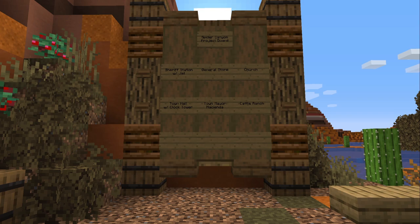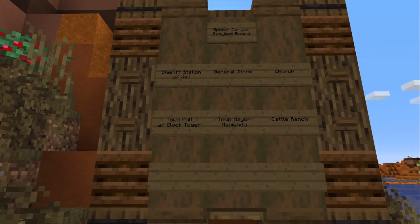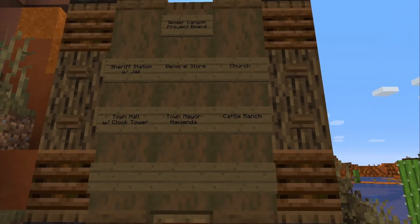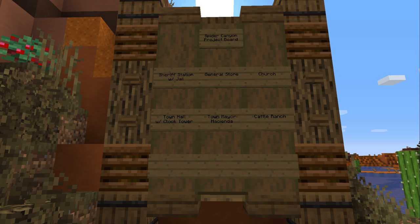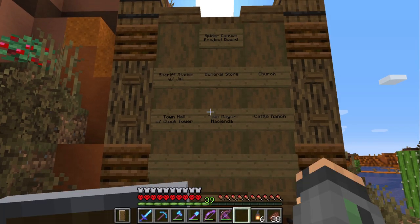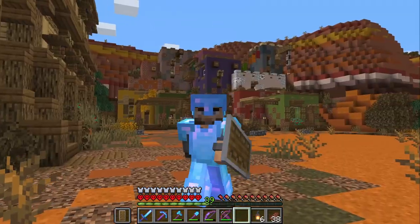I'm at our project board — I wanted a separate one specific to Spider Canyon, let me know what you think. Right now we've got a sheriff station for Deputy Chorizo, who's still hanging out in the bar and needs to get out. We also want a general store, a church, a town hall with a clock tower, a town mayor hacienda, and a cattle ranch. I need three more spots — let me know in the comments what else to add.